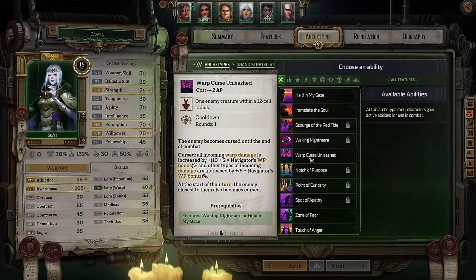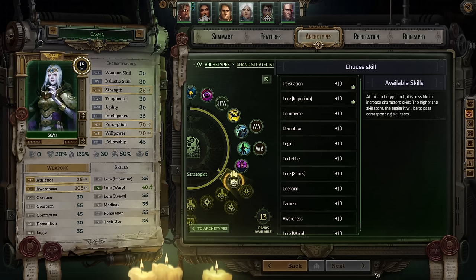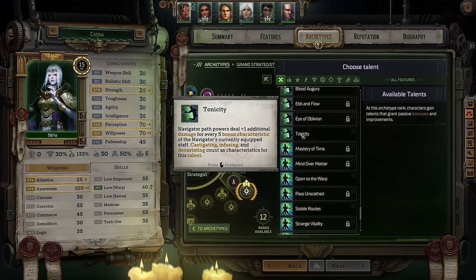Your skill increase has been refreshed, so go back to Awareness. Next, take Tonicity — it gives plus one additional damage for every five bonus characteristic of your equipped staff, and castigating, infusing, and devastating count as characteristics. Navigators get special staffs with particular features like castigating, which also give a bonus to willpower. By the end of act three, the staff I had gave a bonus of 30 overall to characteristics, meaning plus six damage for all abilities — very nice. At the next level, willpower can no longer be increased so switch over to perception.